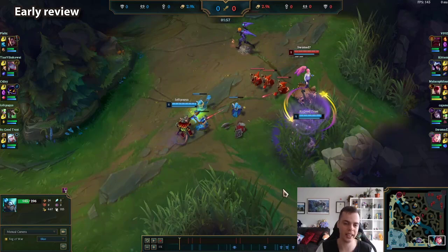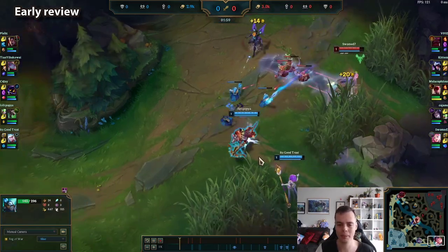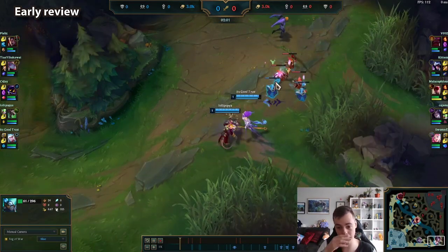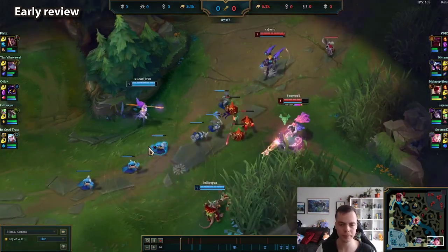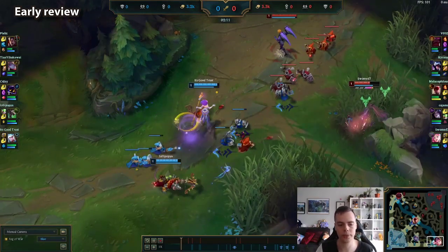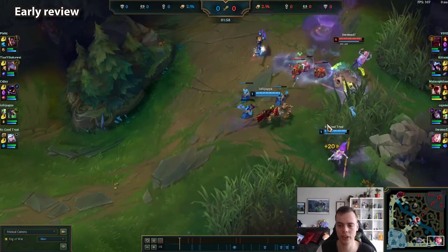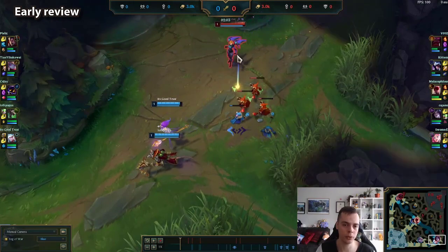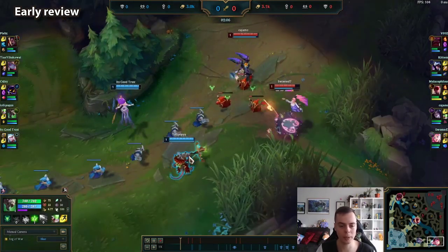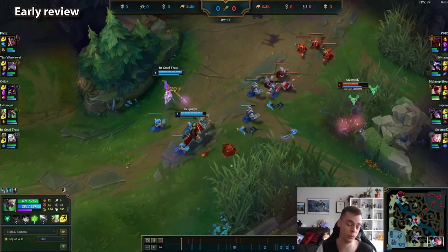Here I'm dipping into the bush briefly to try and Q and then auto and then back off because I really don't want these extended trades. I get the Q but unfortunately cancel my auto-attack, which sucks. Now I'm going to be looking constantly to auto-attack the wave and avoid any trades whatsoever. This is a great example of why you don't want to look for naked auto-attack trades as enchanters versus ADCs — Seraphine takes some auto-attack trades with Twitch and always comes out the worst for wear.